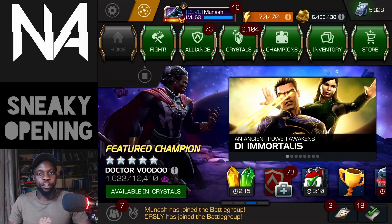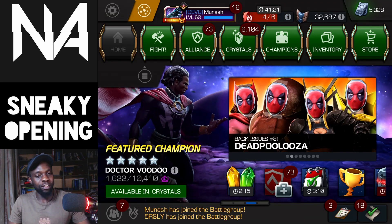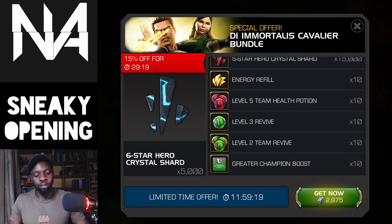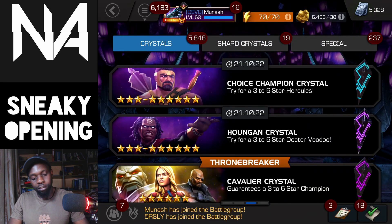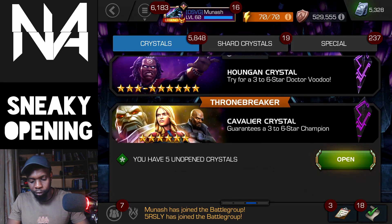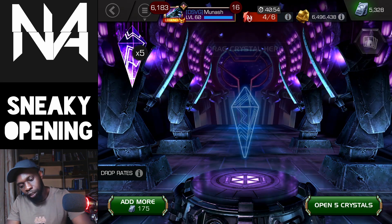Hey guys, Munash here, and today we have a sneaky little crystal opening. Yesterday I decided to get one of these cavalier bundles for about 3,000 units because I was really low on boosts and I need those for alliance war. You do get a few other useful items such as six-star shards and cavalier crystals, so today we're just going to be opening five cavs, a few featured five stars, and then we'll end off with the featured six star. Let's just get right into it.